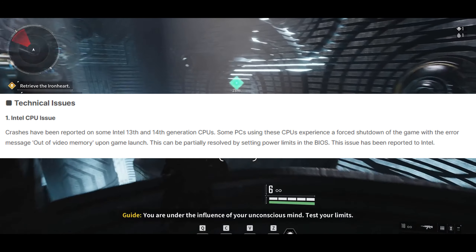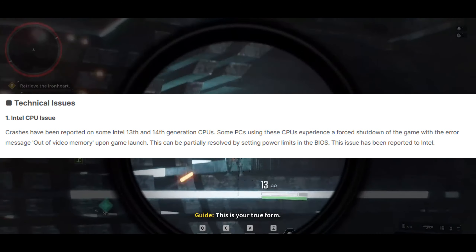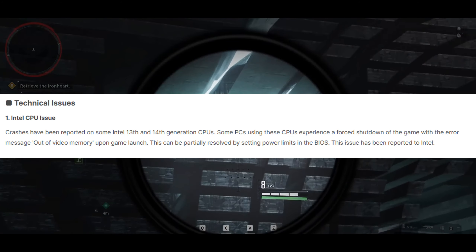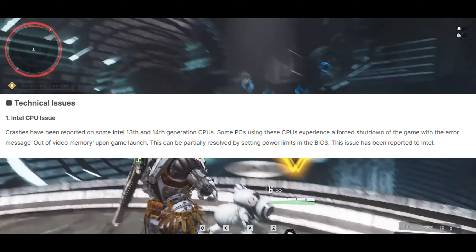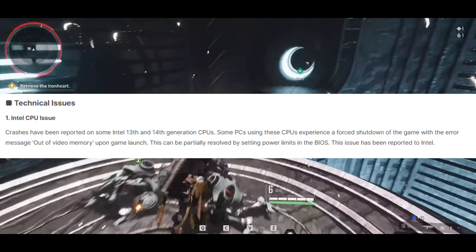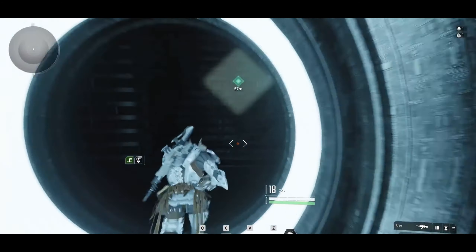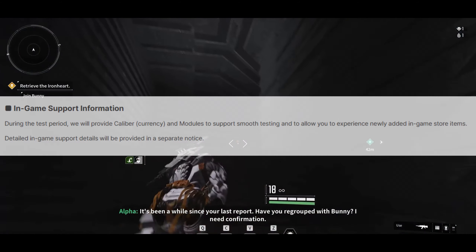The Intel CPU issue is also a problem. Crashes have been reported on some Intel 13th and 14th gen CPUs. Some PCs using these CPUs experience a forced shutdown of the game with the error message 'out of memory' upon game launch. This can be partially resolved by setting power limits in the BIOS. This issue has been reported to Intel, which is great. Hopefully that does get fixed before the game releases, because that's a big one.